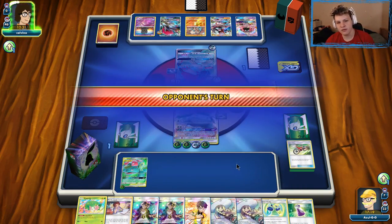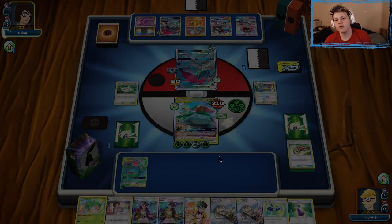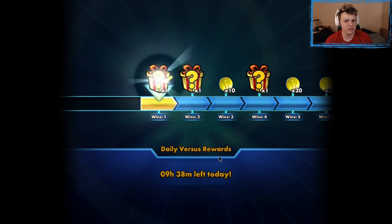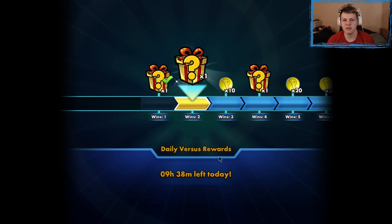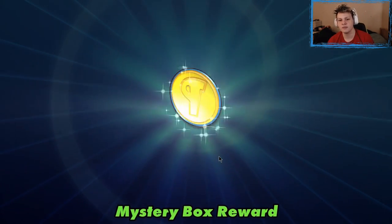We'll pass over to our opponent — we could have killed them with Solar Beam too, but that's the victory through deck-out. We take a pretty reasonable game; it got a little close there at the end, but I think we were always destined to win that one. We had enough healing and enough ways to find the healing, so the Bills Analysis and Mixed Herbs combo is pretty good.